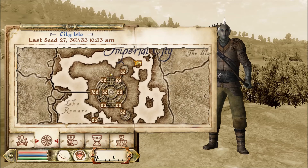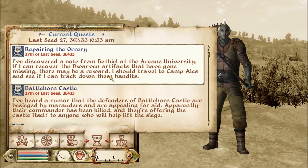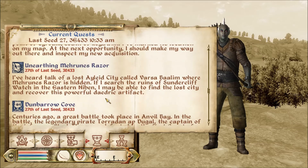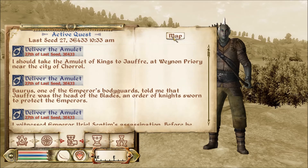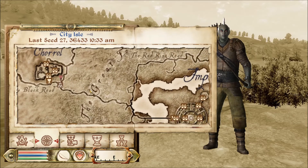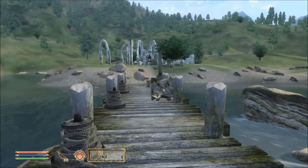I'm going to do some buying and selling. My current quest is to deliver the amulet — this is the main quest line. I need to take the Amulet of Kings to Jauffre at Weynon Priory in the city of Chorrol, and it's there obviously. But first I'm going to go over here.